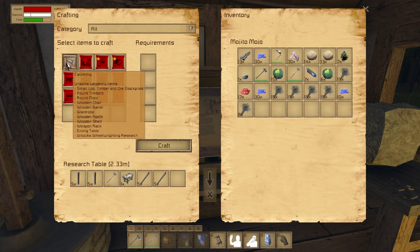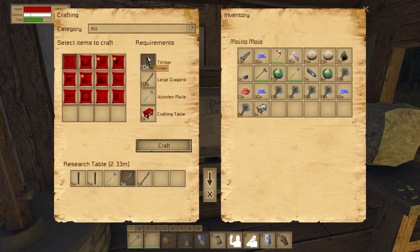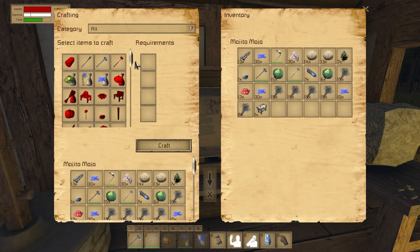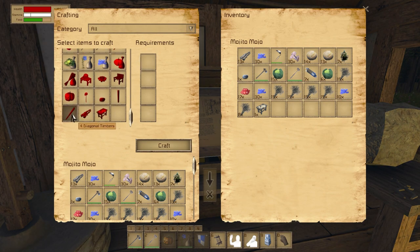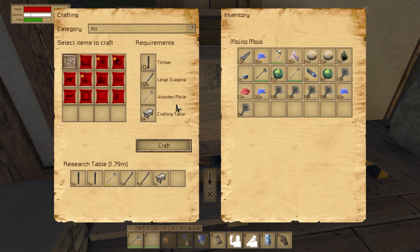For this carpentry thing, we need ten timbers, ten large diagonal timbers, a wooden mallet, and a crafting table. All pretty straightforward, except the large diagonal timbers. I had such a time trying to figure out how to make these because in your inventory when you try to craft them, they are not called large diagonal timbers — they're just called diagonal timbers. So if you're playing Medieval Engineers and you're trying to research carpentry, just bear that in mind: they are the same thing, even though they aren't exactly called the same thing.